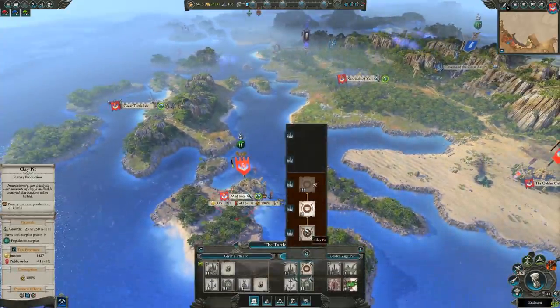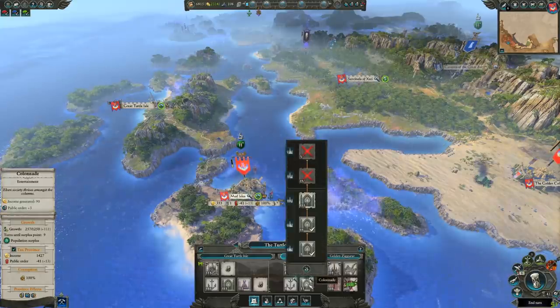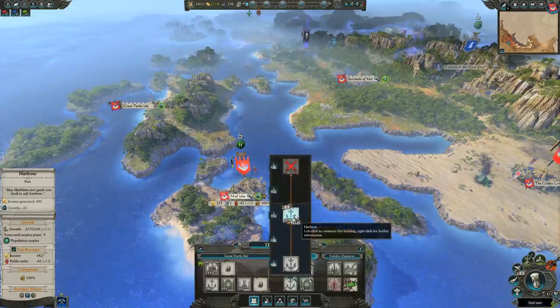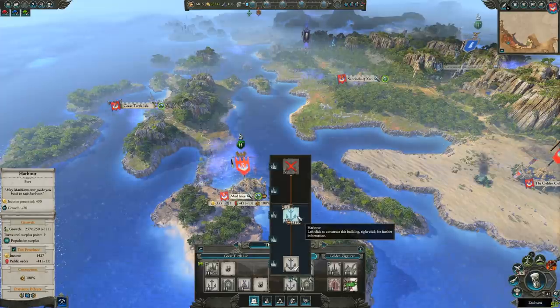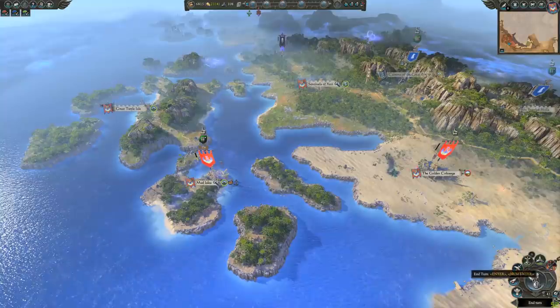What about some of these other buildings? This one will give me more trade money — is that urgent? Not really. Another public order gain here — do we need that? We're pretty much fine, public order is going up. Here in our port settlement, this could be a useful upgrade giving 200 extra income. So that should probably be the one I prioritize next when we've got some spare money, because it's going to be immediately helpful. The sooner you can take income upgrades, the better.